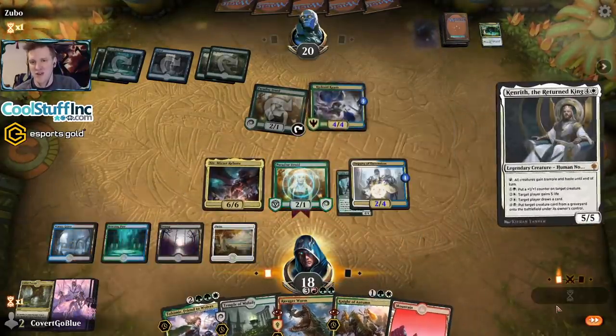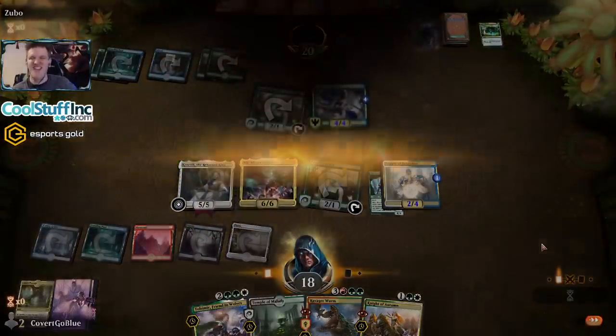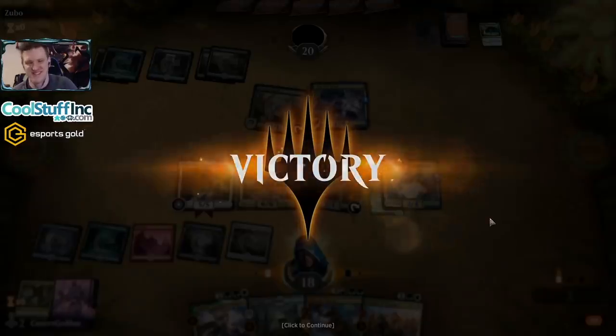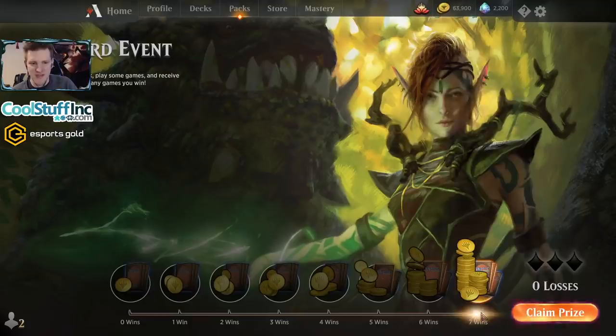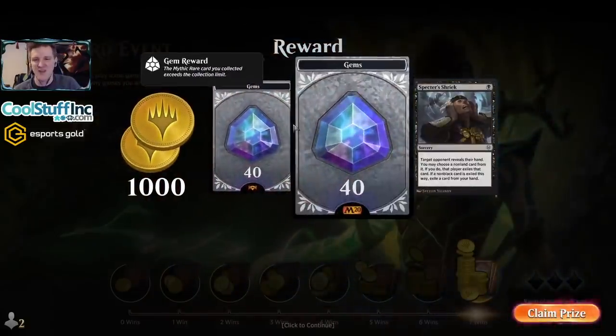Kenrith the Return King — combo with Mountain. Yeah baby, just nothing they can do. Dudes, we did it! Seven wins, zero losses — one of the weirdest, strangest, ugliest seven-ohs. A Simic Flash deck that drew no counters, a Golgari deck that gave me two turns in a row, a turn-one scoop on the very first turn of the event. Something is salty in Magic Arena, my friends — but you take your wins, and by god I got to play my favorite deck. We got double mythic gems!